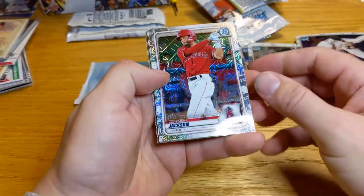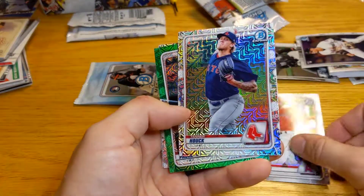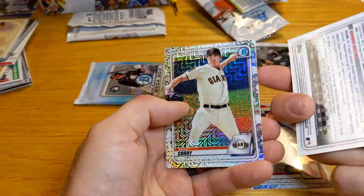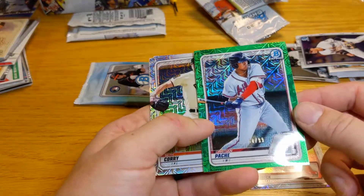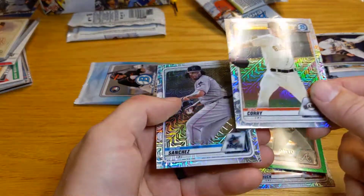One day we're actually going to get, like, an intro. Jeremiah Jackson. Here's a Tanner Hork. Here's a green Christian Pache — it's a nice one of those numbered. Oh, there it is — 50 out of 99 right there. It's a nice Christian Pache green parallel. Seth Corey. Sixto Sanchez.